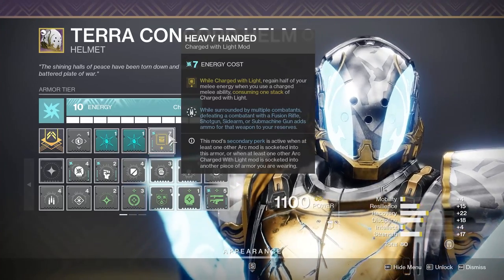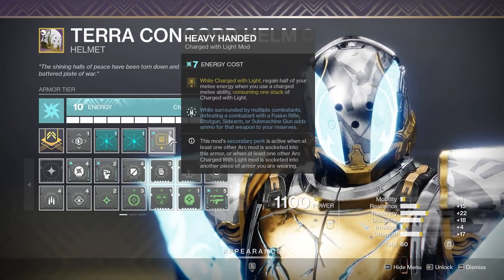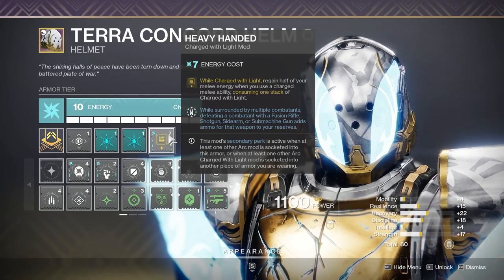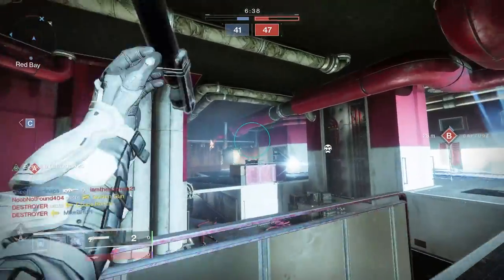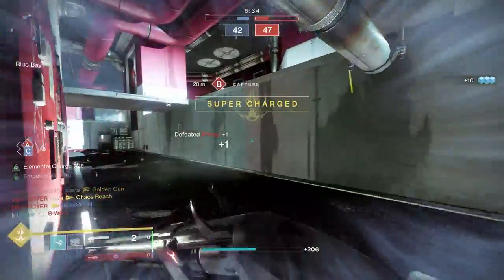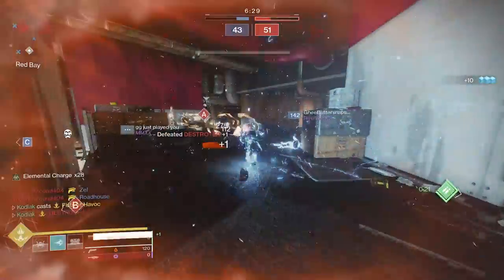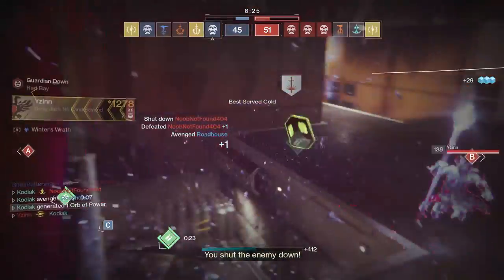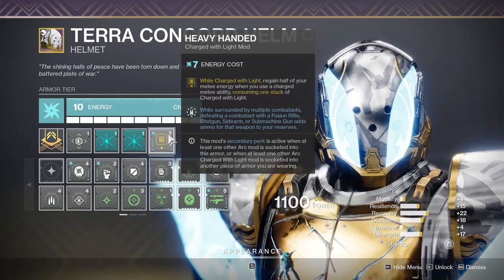For our helmet, I'm rocking Heavy Handed. Whenever we are charged with light and we use our charged melee ability — in this case our shoulder charge — we get half of our melee energy back and it consumes one stack of charge with light. This is absolutely huge, as our shoulder charge, while it might not be the greatest ability overall, is a one-shot kill ability, and those are always valuable in Crucible. Even after we get a kill, we're going to have at least half of our melee back, which means strength investment is highly appreciated with this build.